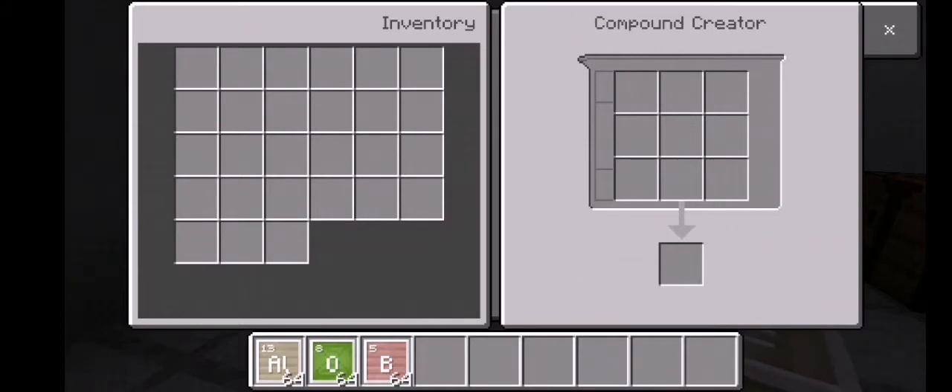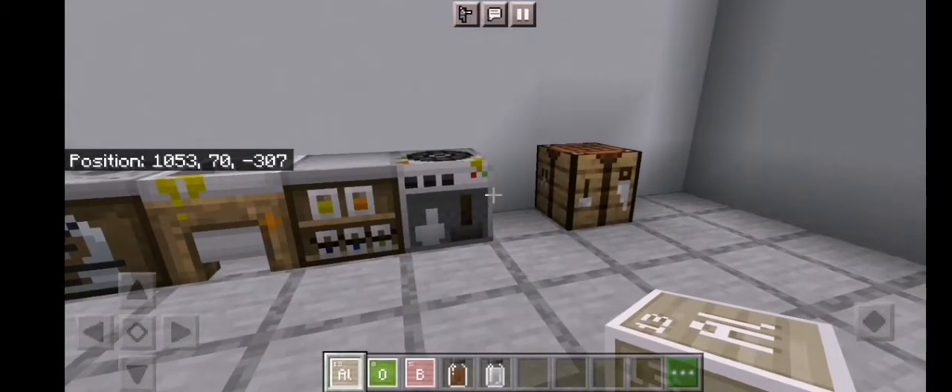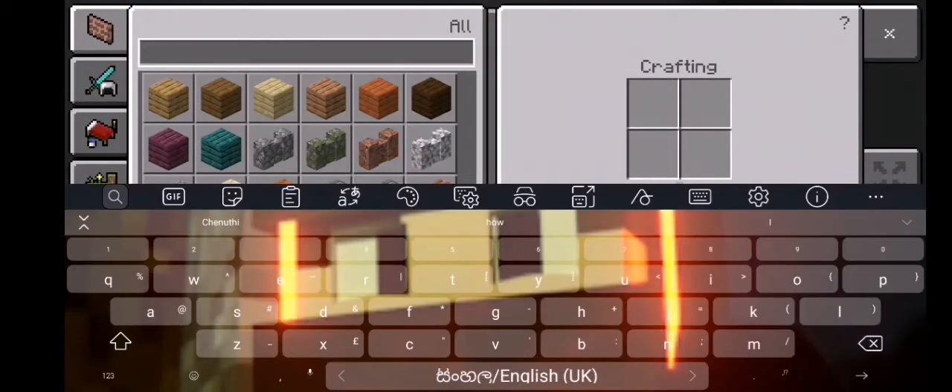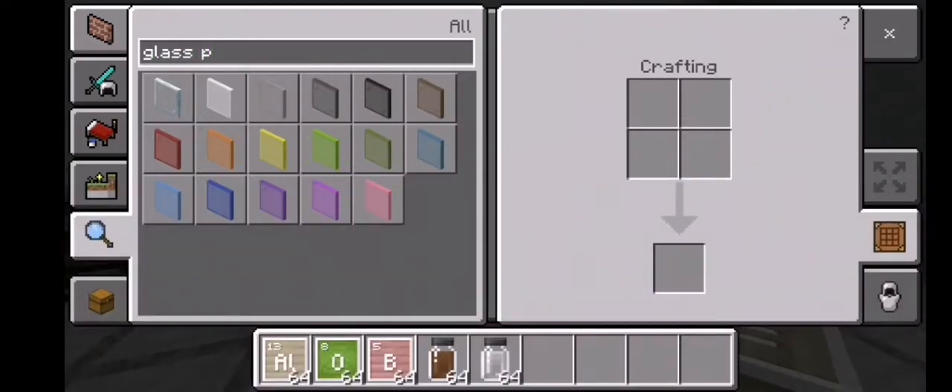Then get some boron. You need two boron and three oxygen to create boron oxide. Then you need any type of glass pane — you could get any type of glass pane. I choose red.